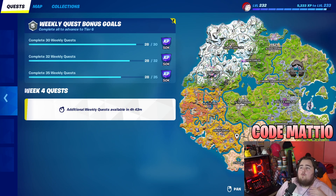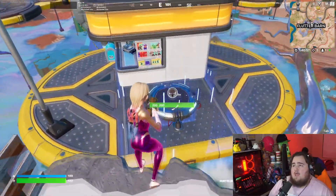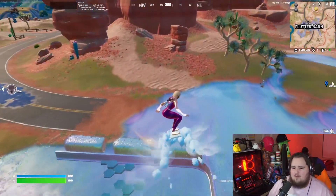Next, throw a launch pad at Flutter Barn or Shimmering Shrine — I'll show both locations. Launch pads actually spawn frequently in vaults, so you should find them fairly easily. Shimmering Shrine is right under Herald Sanctum, between Rocky Reels and Fort Jonesy. Flutter Barn is right under Rocky Reels. You can use either location — the challenge is pretty simple.